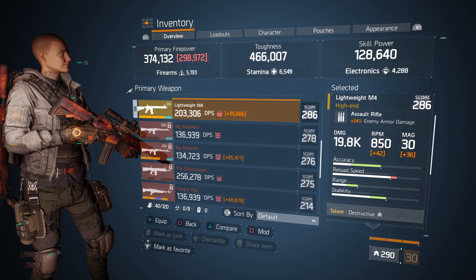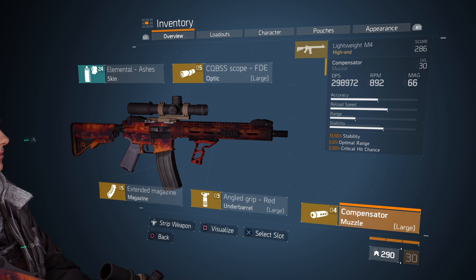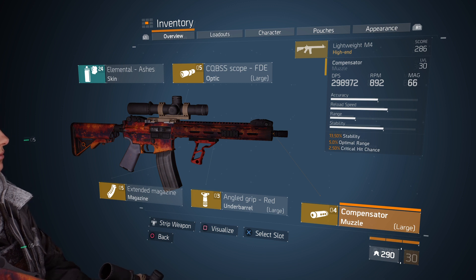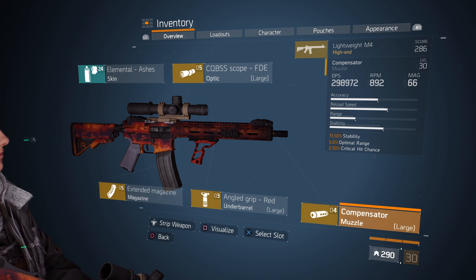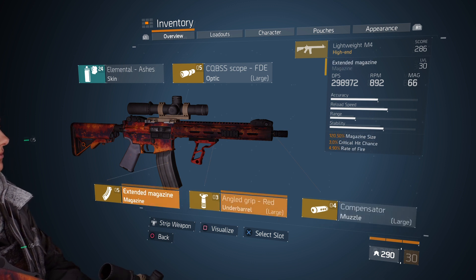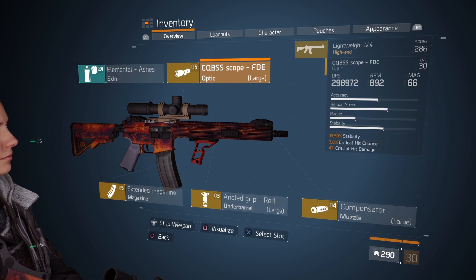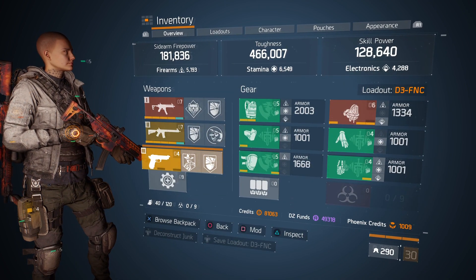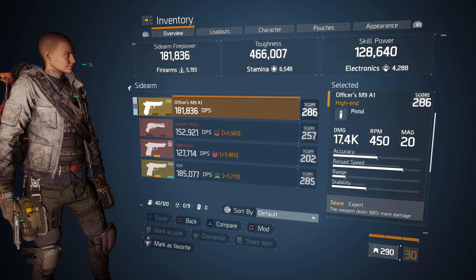The Lightweight M4, on the other hand, if you do want to use it, you do want to stack towards stability, because stability is terrible with this gun — you have to burst it, you can't spray it. That's why I have a scope that gives me the highest stability. So my attachments are stability on the underbarrel and stability on the scope. Pistol doesn't really matter. I don't use it a whole lot — just whatever gives me the highest score.